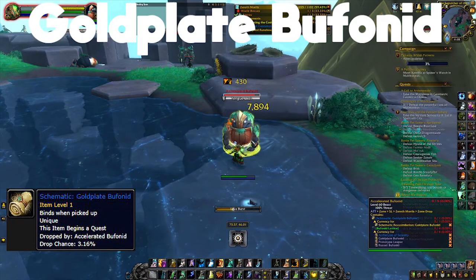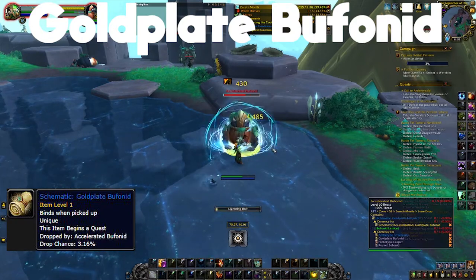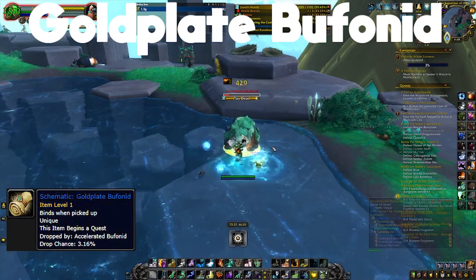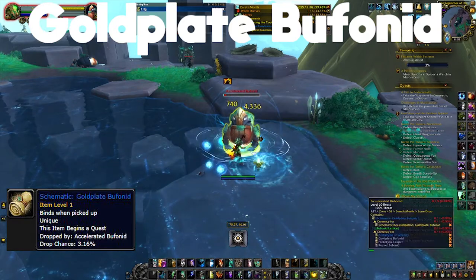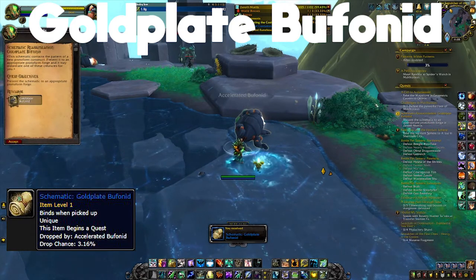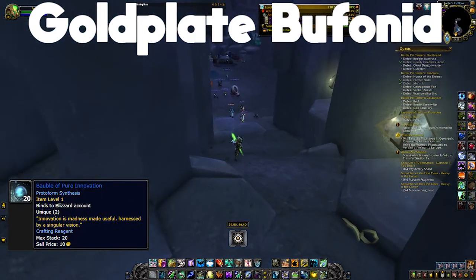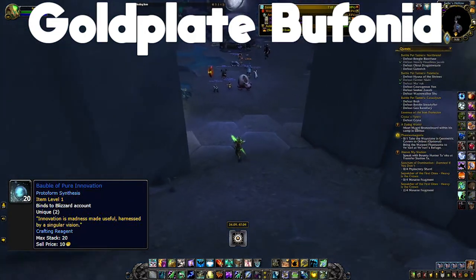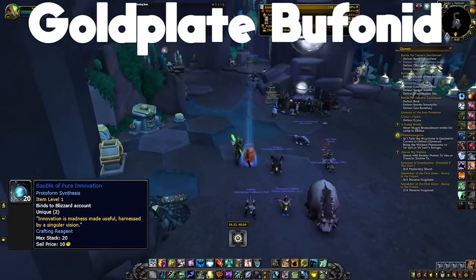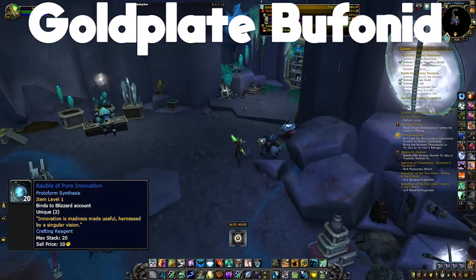The first mount is the Gold Plate Buffonid. For the schematic, you kill accelerated buffonids located on the east island — Sepulchre of the First Ones island — going in circles and killing them. They have about a three percent chance to drop the schematic, so keep farming and you should get it eventually. The rare item for the Gold Plate Buffonid is the Bauble of Pure Innovation, found in the back of Exile's Hollow or Farim's Cave where you do the Cypher of the First Ones content — specifically in the back left corner on top of a little bed.